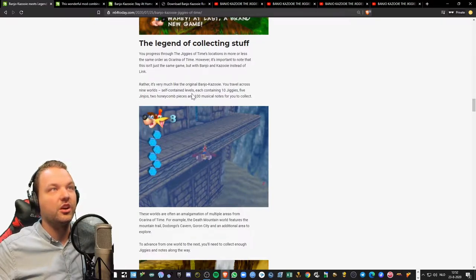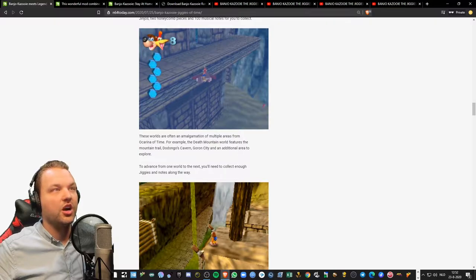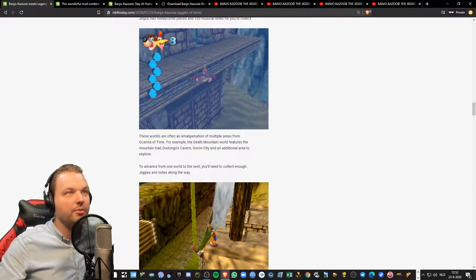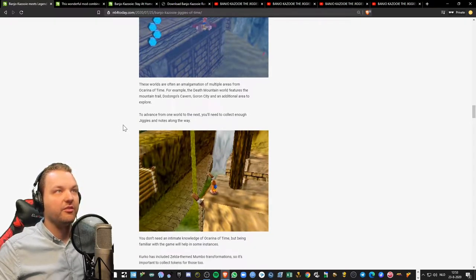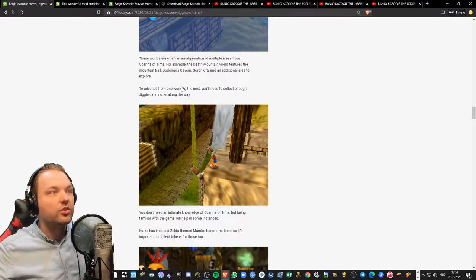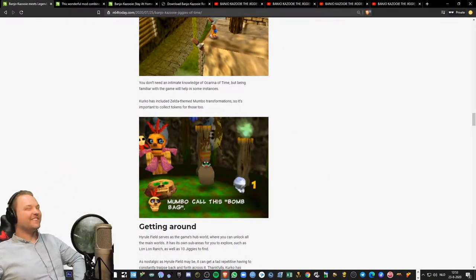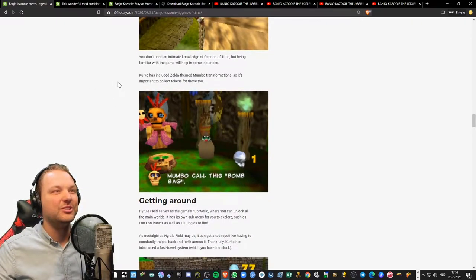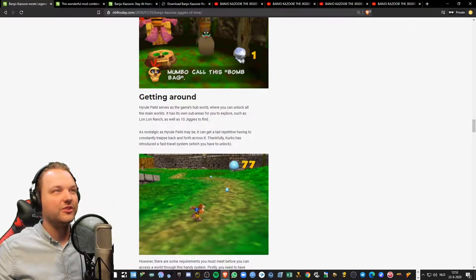It's not just the same game with Banjo and Kazooie instead of Link — it's very much like the original Banjo-Kazooie. You travel across nine worlds, self-contained levels each containing 10 jiggies, five jinjos, two honeycomb pieces, and 100 musical notes to collect. These worlds are often an amalgamation of multiple areas from Ocarina of Time — for example, the Death Mountain world features the mountain trail, Dodongo's Cavern, Goron City, and an additional area to explore. Multiple areas have been combined into one world, which is sick. KirkHo has also included Zelda-themed Mumbo transformations — you need to collect tokens for those.